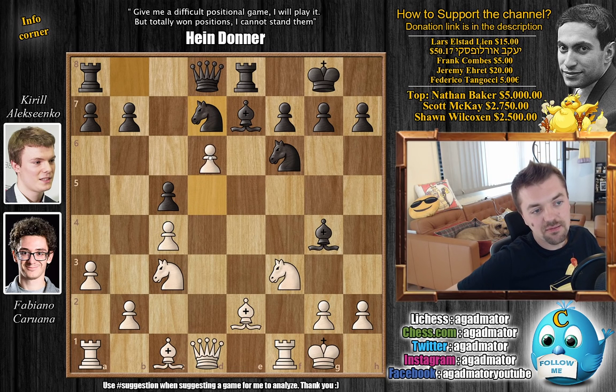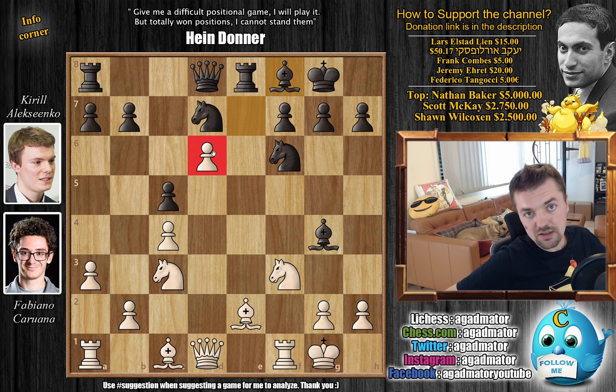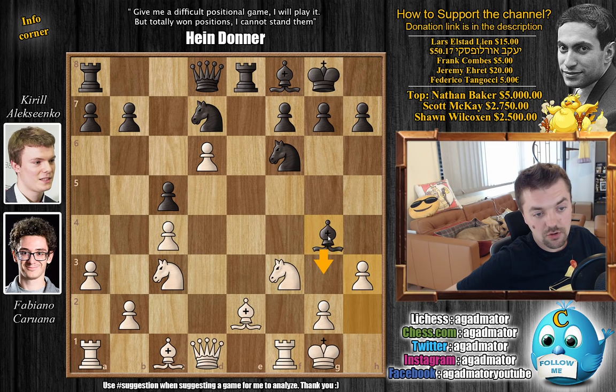I think Fabi prepared d6 as it's probably the most difficult and confusing move for a human to deal with. Alexenko responds with bishop back to f8. If d6 is a strong pawn, that's great, but if it turns out to be weak, Fabi may have overreached a bit. Then h3 — hoping for captures to get the light-square bishop onto a strong diagonal — but Alexenko declines, and now knight b to d5 defends the pawn.